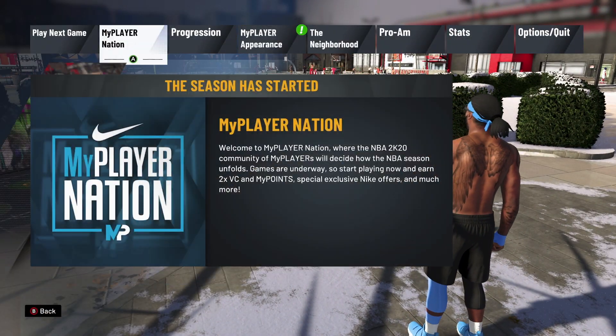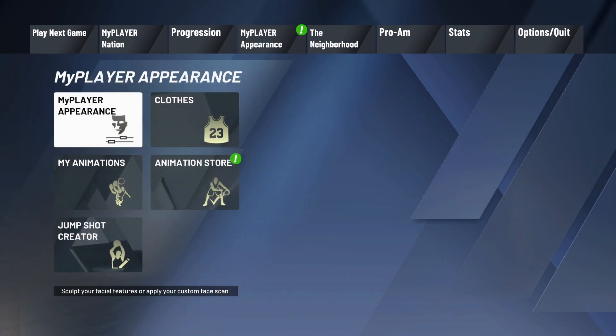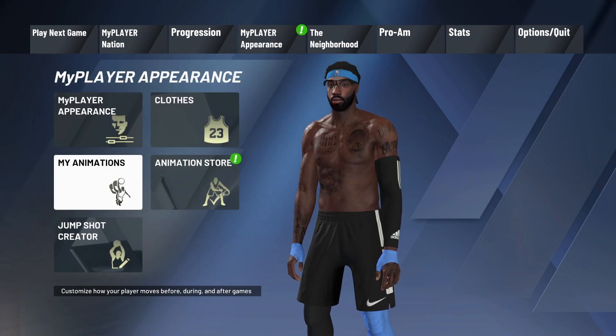Now let's get into the video. The first thing you want to do is actually purchase the animation that you'd like to equip. You can purchase that in the animation store — from the main menu, go to the animation store and choose the animation you'd like.